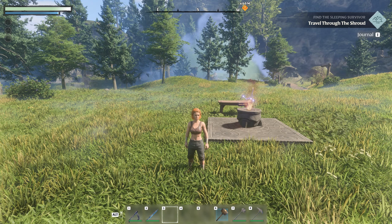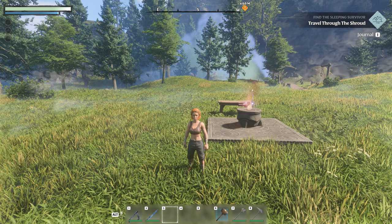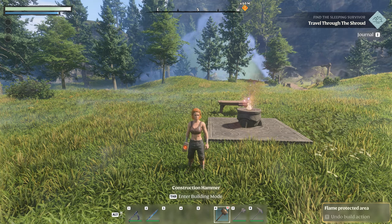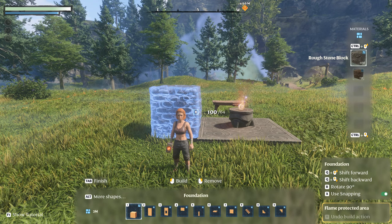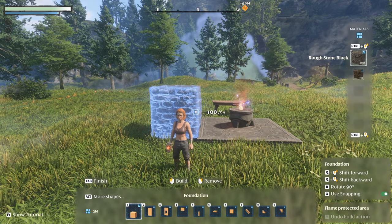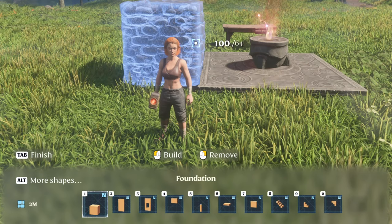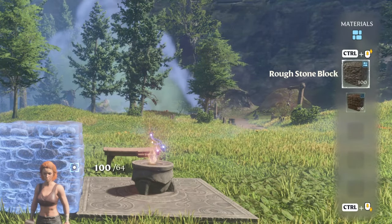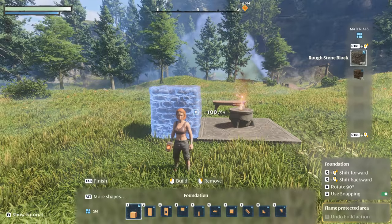Building in Enshrouded becomes much easier once you're familiar with the building UI. To access the building menu, equip your construction hammer and press the Tab button — this opens up the building menu, revealing the range of building blocks at your disposal. Across the bottom of the screen you'll see your current toolbar showing the blocks you have selected. On the right side of the menu there's a list of all building block types available along with the quantities in your inventory.